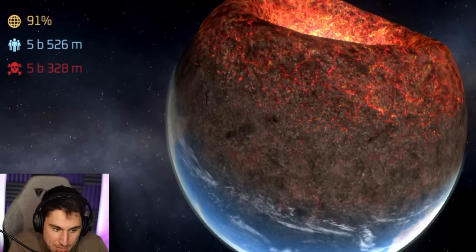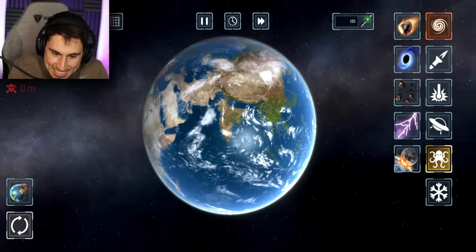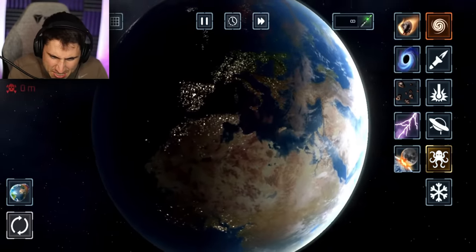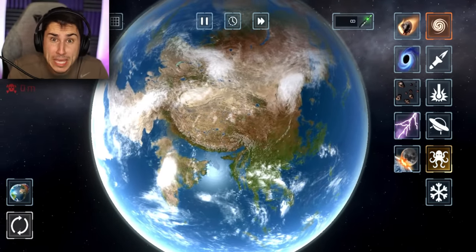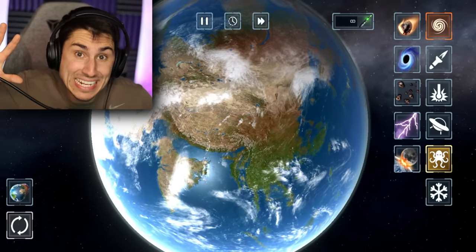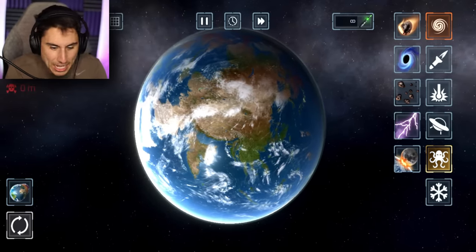He just killed 5.3 billion people. So at least now we're not overpopulated anymore. Let's reset futuristic planet Earth. You can see India is definitely underwater. A lot of the Middle East, a lot of Europe - hey, at least Italy still exists. So basically there's a lot less land and a lot more people. That does not sound like a planet where I want to live. Maybe we can recycle and do good for the world and maybe the ocean levels won't rise. Okay, that's enough lecturing for one day.